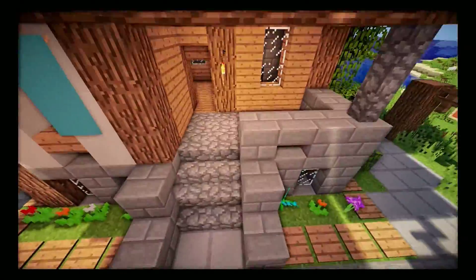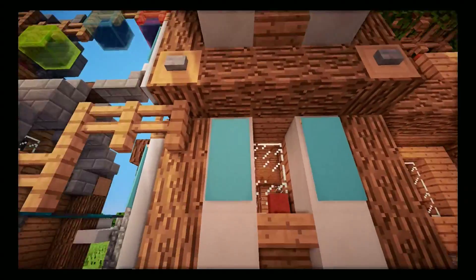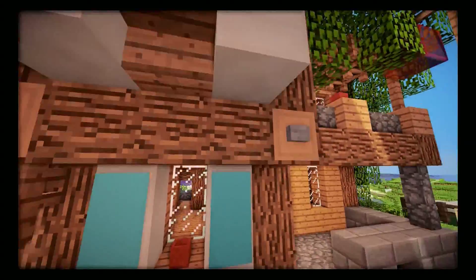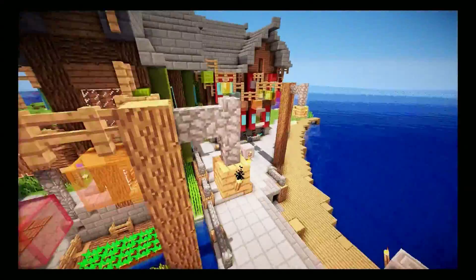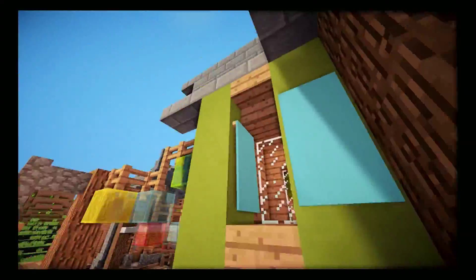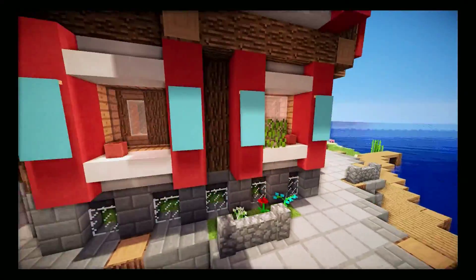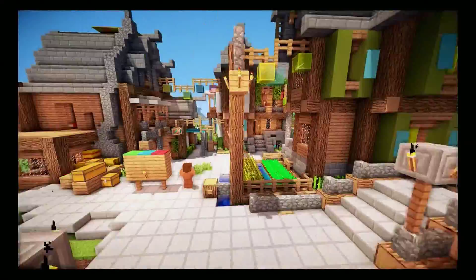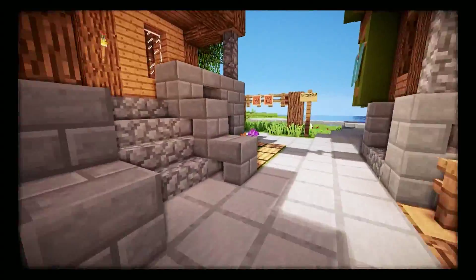The next thing is to have a color theme for your village. Here I added blue — you can see it on the window sills with blue banners. We're on 1.8-something; there are so many updates. It looks really nice. You might want to avoid clashing colors, like red and blue don't really match, so pick a consistent color for your village.